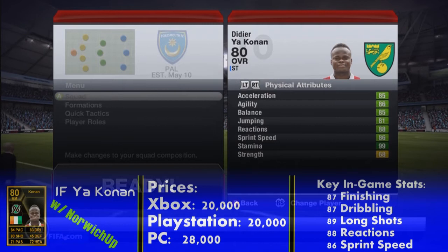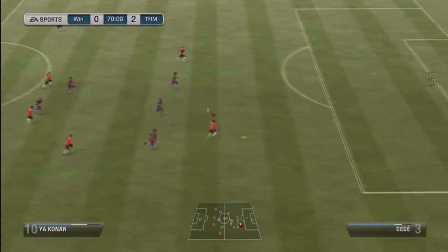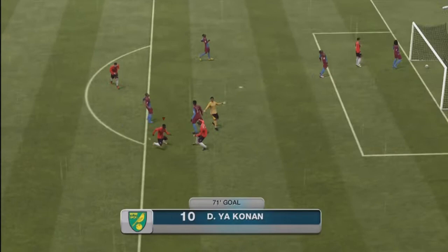His key in-game stats — the ones I picked out were 87 finishing, 87 dribbling, 89 long shots, 88 reactions and 86 sprint speed. He has a high attacking work rate and medium defensive work rate, which is pretty nice for a right forward. He also has a 4-star weak foot and 3-star skills, which is very nice. If he had 4-star skills that would be an added bonus, but 3-star skills is pretty decent as well.